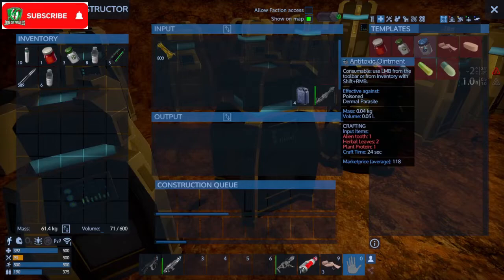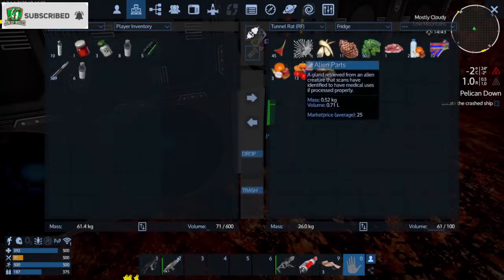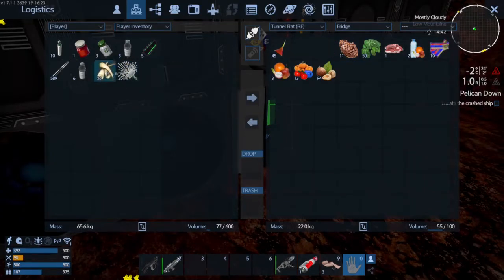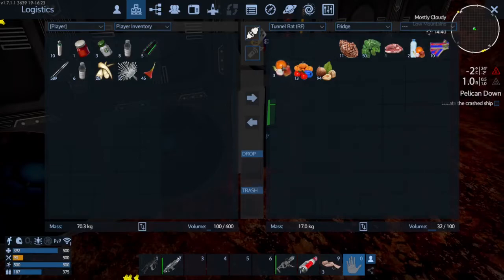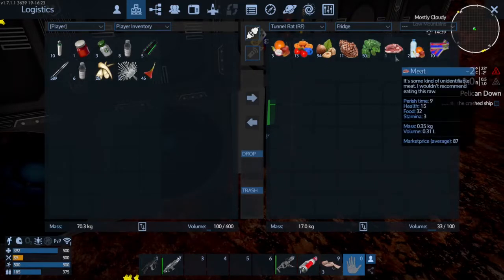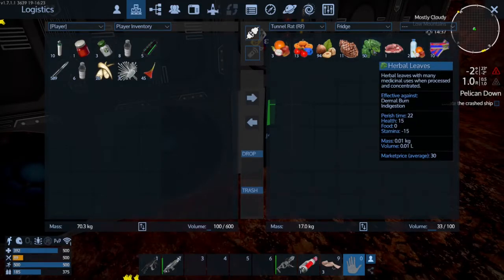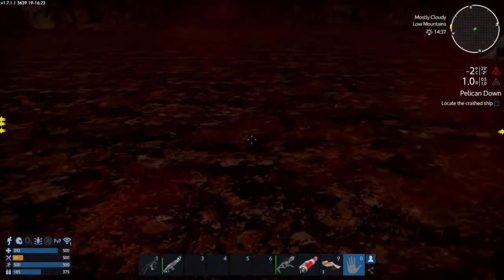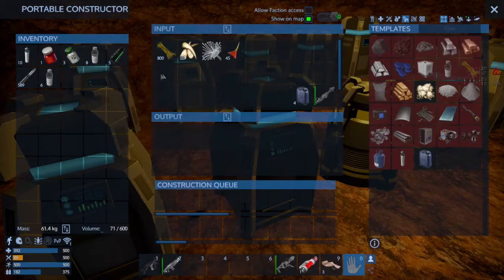I don't have any mushrooms though. Alien... Alien teeth, I believe we have in the fruit. Alien parts, alien thorns. Yeah, let's just go ahead and... There we go. I don't remember — somebody once said that at one point, if you put perishables in here, they won't perish, which I think they do.